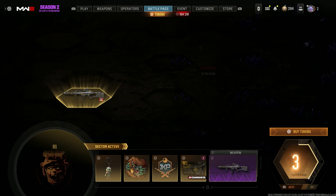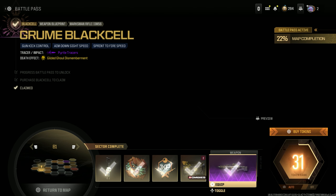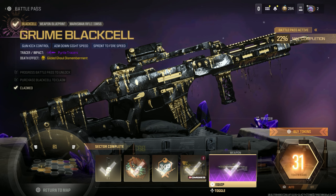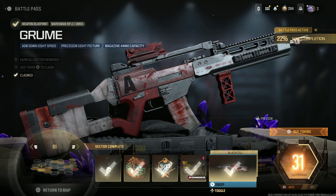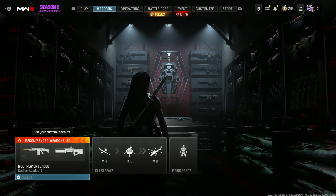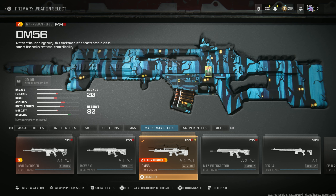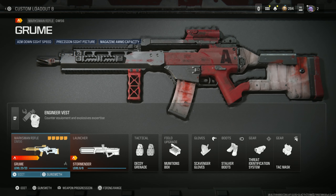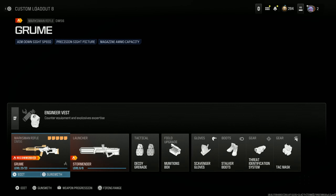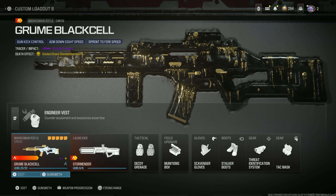You get a blueprint from completing B1, and it is the Groom Black Cell for the marksman, the M56. We're going to check it out, and then rock the regular version of it so you guys can see what it looks like. It's all very similar kind of drip, and we can just change out the tracer on it. You have to use the other one if you want the tracer effect — you can't just swap it out — so we're going to rock the Groom Black Cell then.